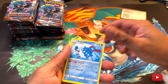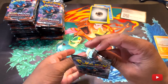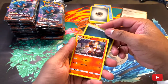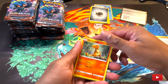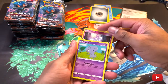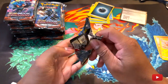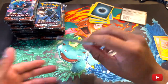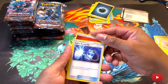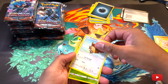Reverse holo Rhyhorn. Nothing too good in that pack so far. Have faith in them. Code card. Dark Energy. Poor Yan. Charmander — oh, he looks so sad. Reverse holo Gloom. Come on, something good. Reverse holo Vileplume.